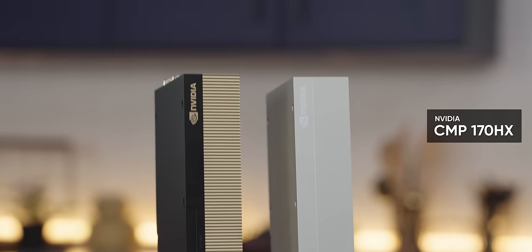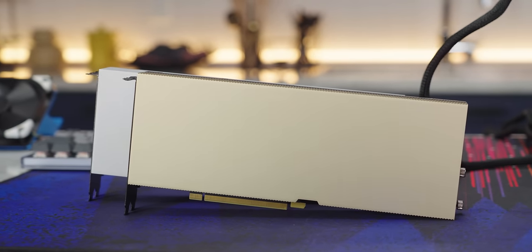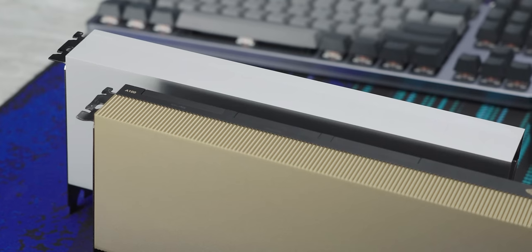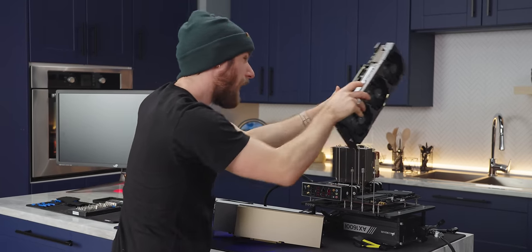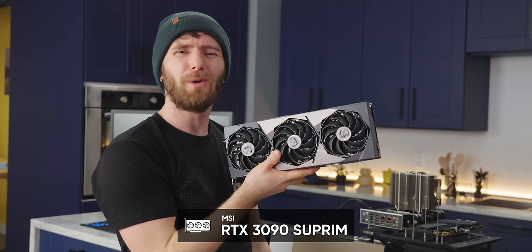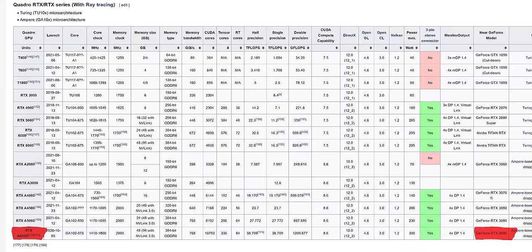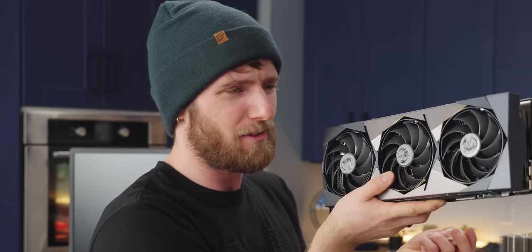Let's compare it quickly to the CMP 170HX, which is the most similar card we have — it's the silver medal. We also have an RTX 3090 as another point of comparison, though what would have been more apt is the A6000. Unfortunately, that's another really expensive card I don't have a legitimate reason to buy, and NVIDIA wouldn't send one for the comparison either.